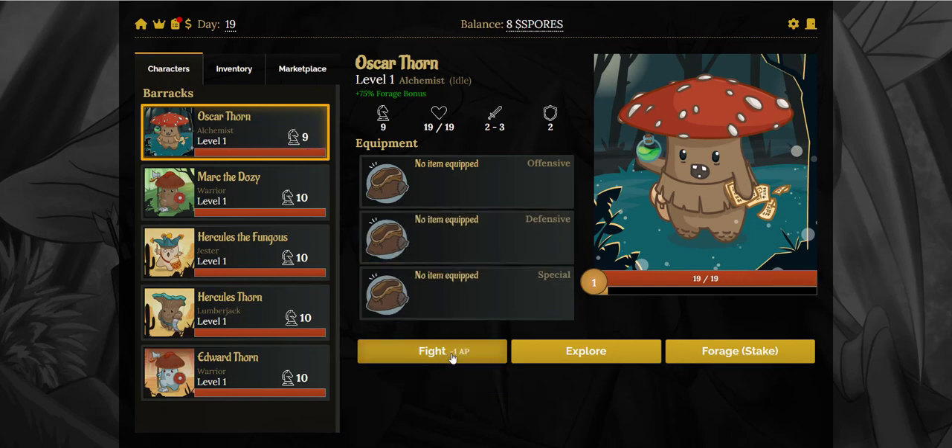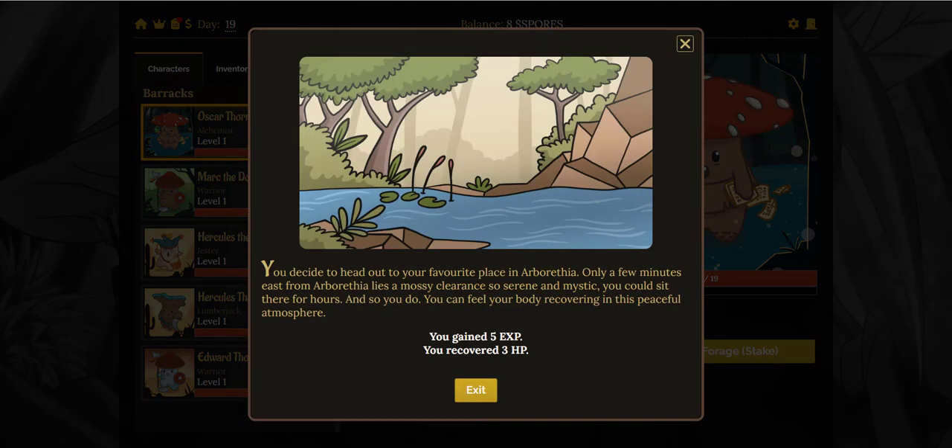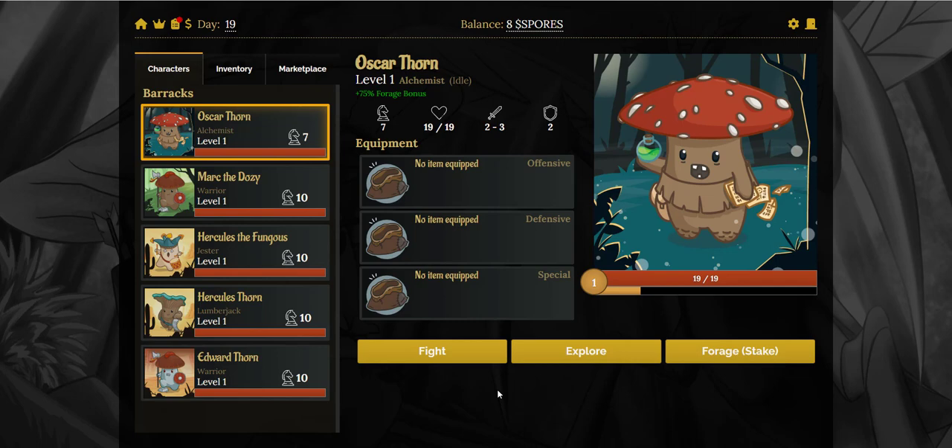Now we'll do an explore. You decided to head out to your favorite place in Arborethea. Only a few minutes east lies a mossy clearance — so serene and mystic. You feel your body recovering in this peaceful atmosphere. We got some hit points, got some experience, but didn't get any spores on this one. From what I've read in the documentation — I'm still pretty new to this, so don't take this as gospel — but starting out it's better to fight and get the experience, level up these characters, and get the spores.